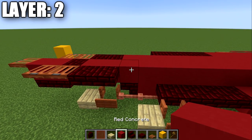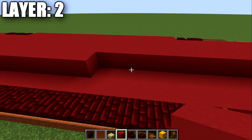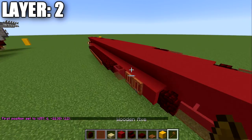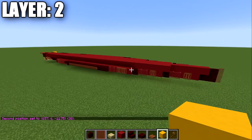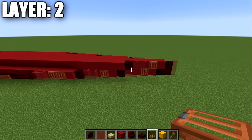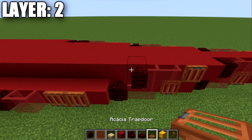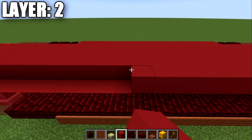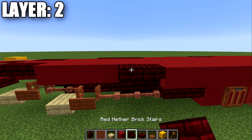Place two red nether brick top slabs, then 38 red concrete blocks forward — double-check that count to confirm 38 blocks total going from the top slab to the front. On top of that red nether brick wall, place another red nether brick wall, two red stained glass panes, and an acacia wood trapdoor. Then place another acacia wood trapdoor off the second block, two red stained glass panes, a red nether brick wall, and 27 red concrete blocks back, followed by two red nether brick upside-down stairs and two red nether brick top slabs.